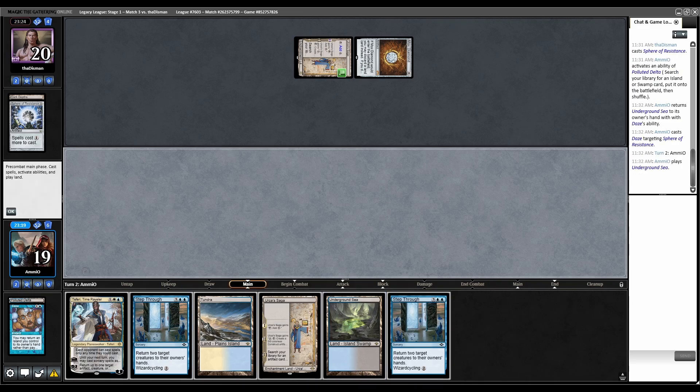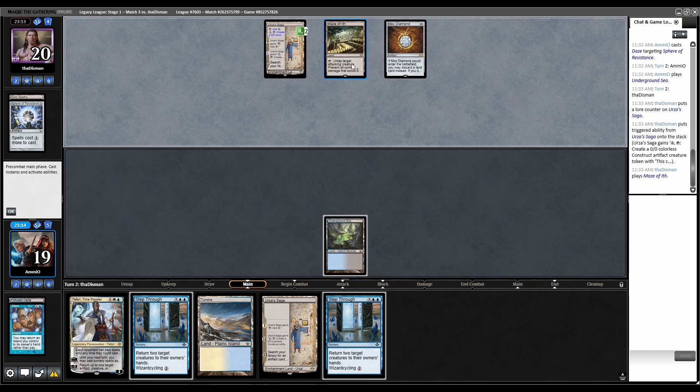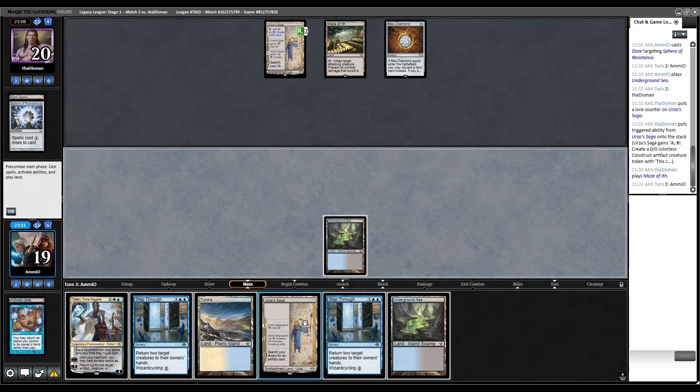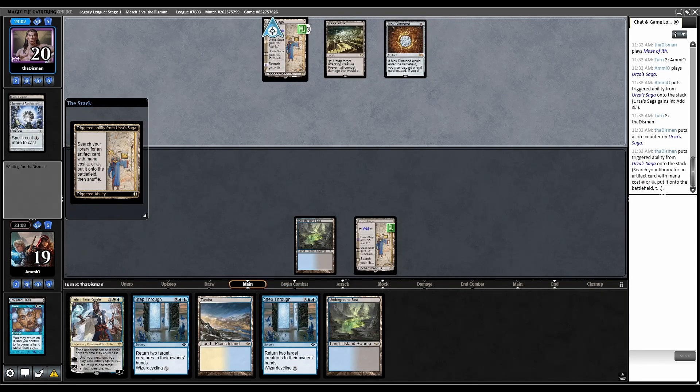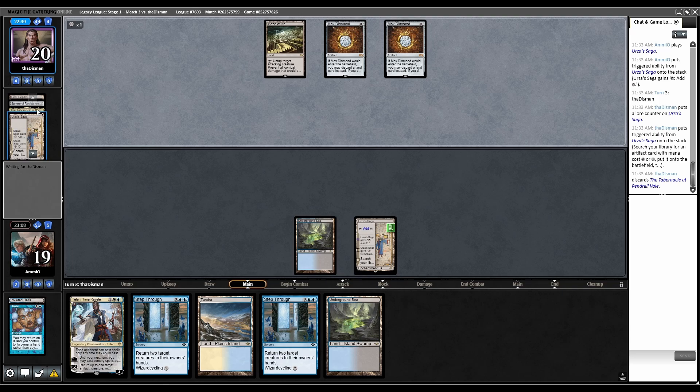Urza's Saga two counters. Maze of Ith — that can't tap. Play Urza's Saga. Back to them — Urza's Saga up to three. They might not know we're Breakfast and might not fetch Soulguide. Another Mox Diamond, discarding Tabernacle. Plays Crucible of Worlds, replays Urza's Saga.